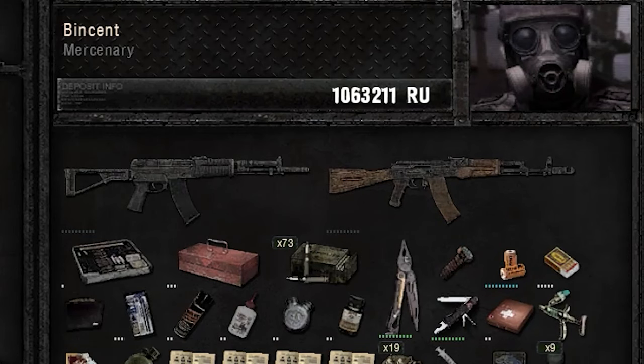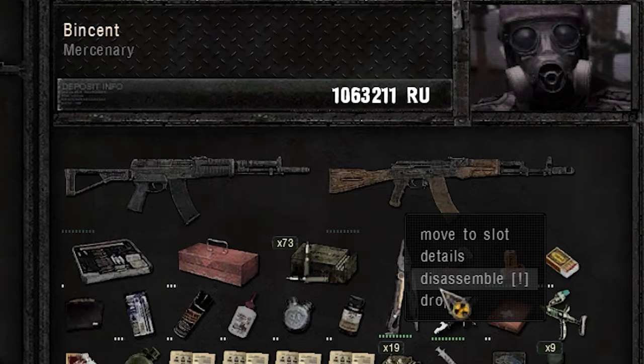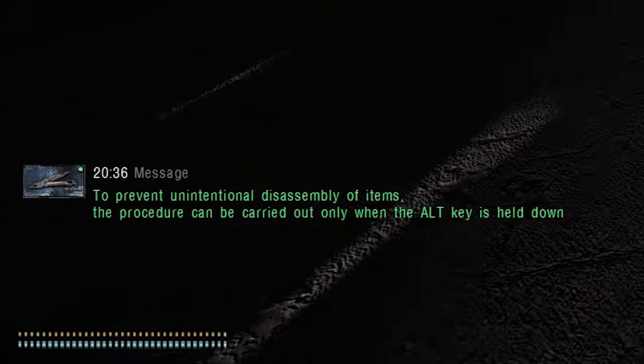To disassemble an item, all you need to do is right-click the item, then hold the Alt key and click Disassemble. If you're not holding Alt, the game will prevent you from disassembling the item.